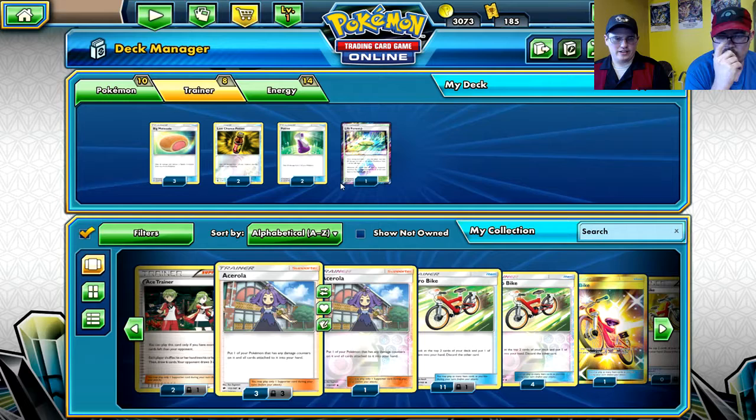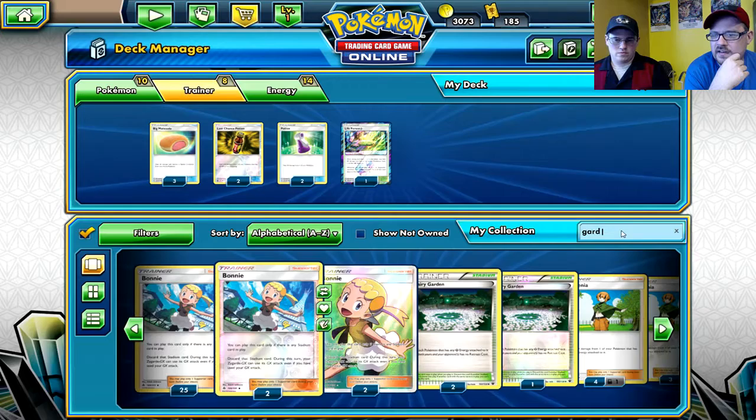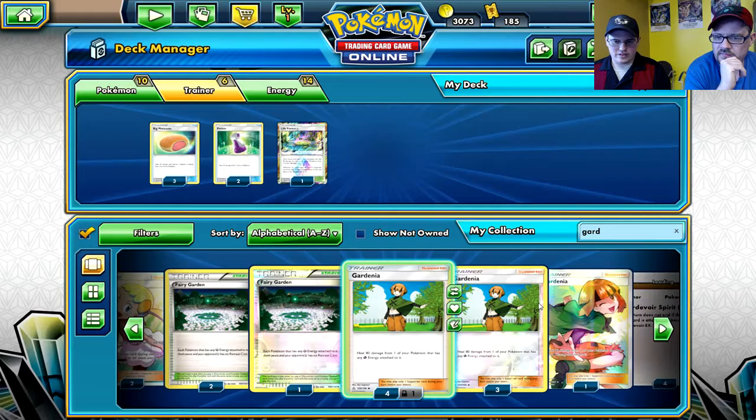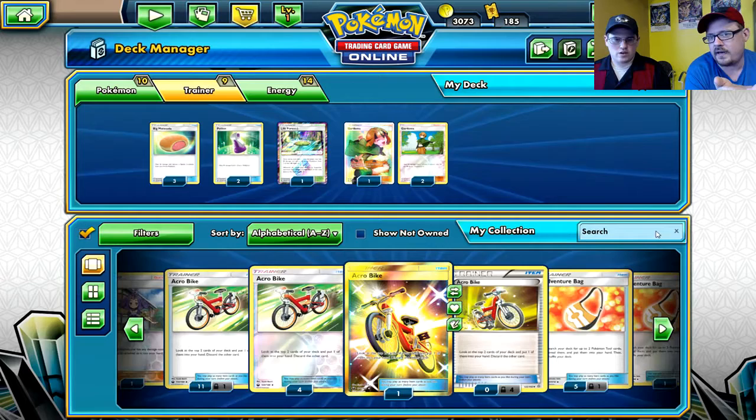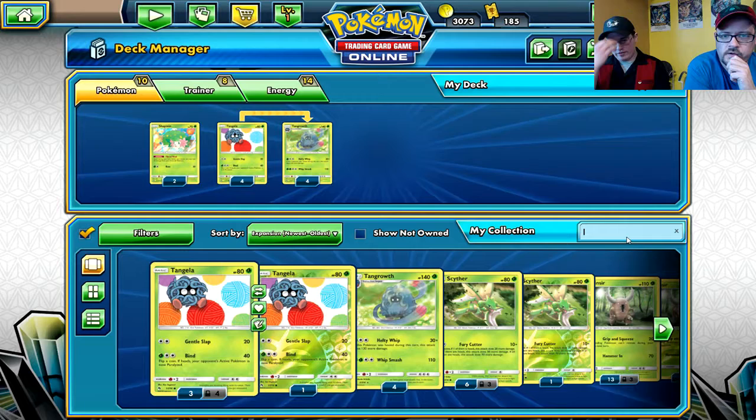It only heals the active, which is fine since Tangrowth is going to be active the entire time. Now what about Gardenia, which allows Pokemon with grass energy to be healed? With this deck we probably don't need it as much, but maybe two Gardenias. Now back to Pokemon - we need to flesh out the engine.